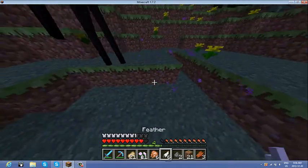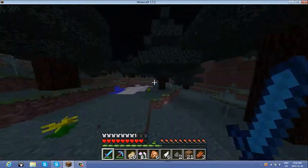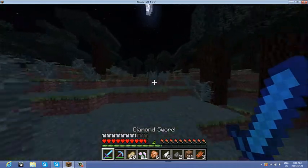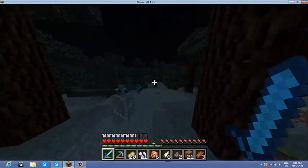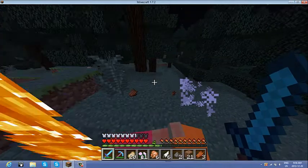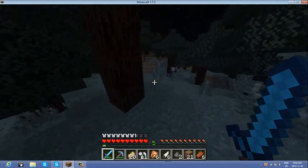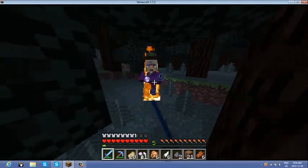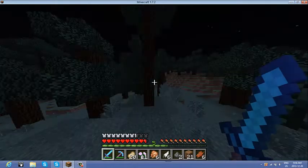You can't hit endermen with the fire aspect sword - they just don't like it. I need an enderman eye to make an ender chest but I'm not going to bother. Oh, zombies. I think they're a one-shot with fire aspect but I don't want to take the chance. Why are there witches everywhere? He has speed. I don't have my looting sword - that's a problem. He gave me one redstone.